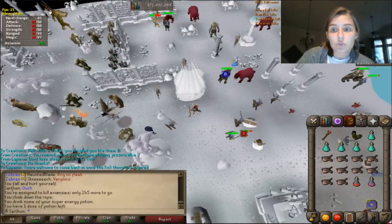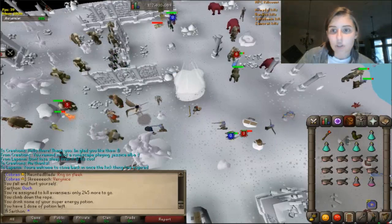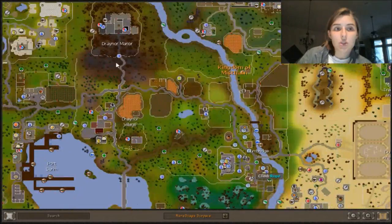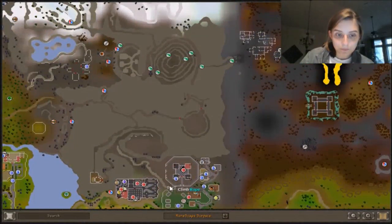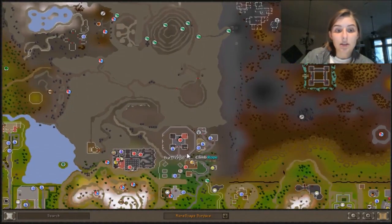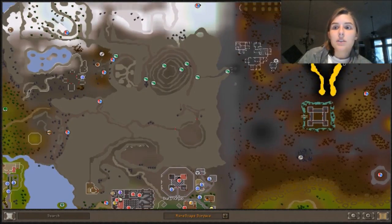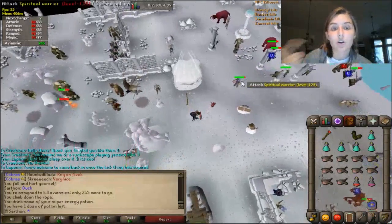Another way you can get to the God Wars Dungeon if you haven't done Eadgar's Ruse is to complete Troll Stronghold. Start at the Games Necklace, Burthorpe, and you have to run all the way with climbing boots to God Wars Dungeon — climb up here, go through here, through that rock, and here you go. You need at least 60 Strength or 70 Agility to push the rock or go through the Agility shortcut.